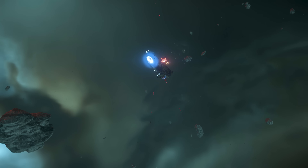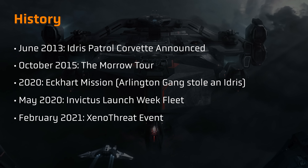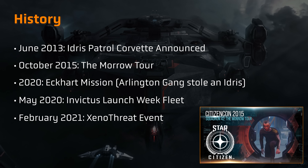The Idris was first announced back in June 2013, ten years ago at time of recording, as the Idris Patrol Corvette. The idea was for a fairly small capital ship that would act as a carrier for a couple of single seat fighters. As development continued, it was obvious that the flight deck would need to be bigger than the originally planned 140 metres, and so the whole ship was expanded around the required size of that flight deck, which ended up growing the Idris to the 242 metre length it is now, at which point it was re-designated as a frigate.